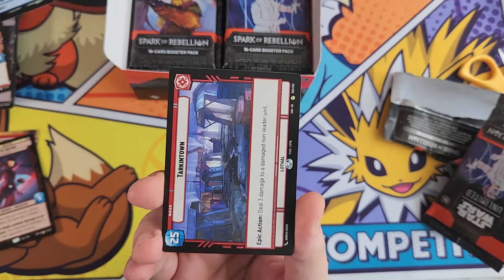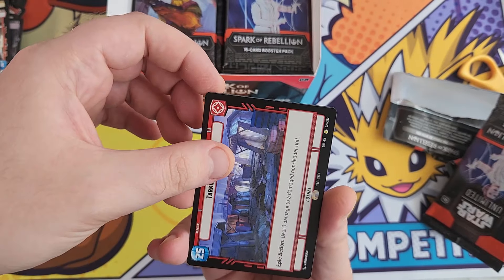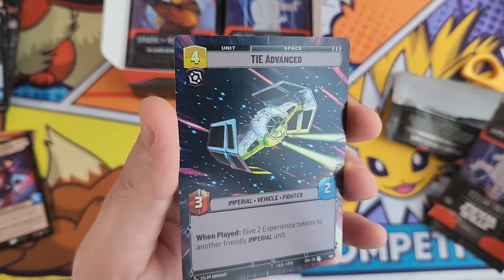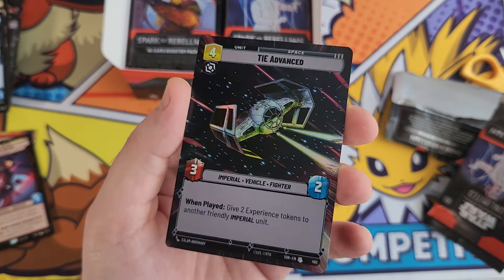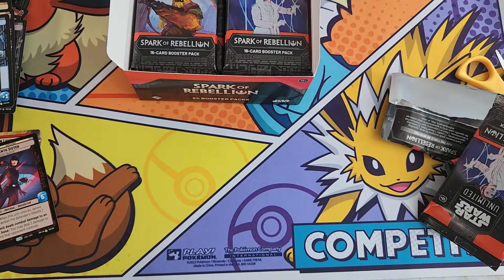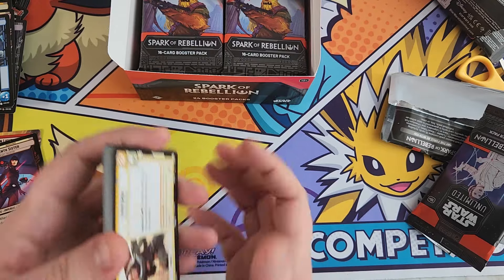We've got Fighters for Freedom, Devotion, and a rare base - deal 3 damage to a damaged non-leader unit. And wow, that's a pretty nice looking card - our holo is the Advanced TIE Fighter. Some of these cards are really nice with the extended art and holo treatment - very cool. But I'm not sure why this uncommon has extended art and then some of the rares do not.